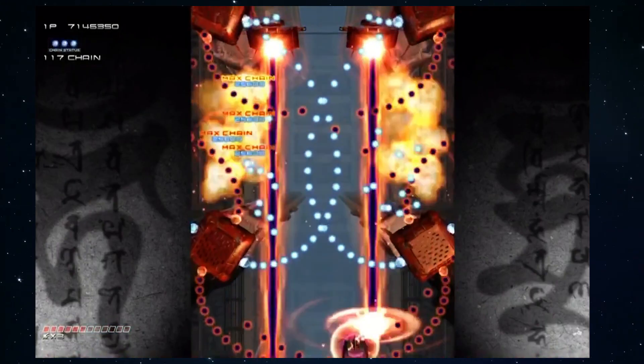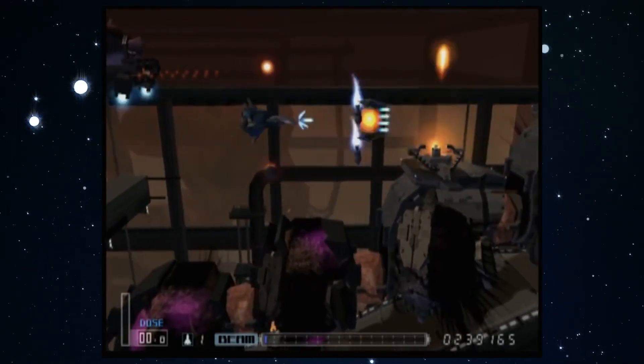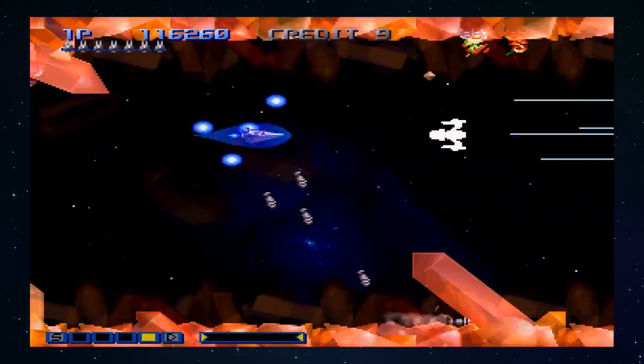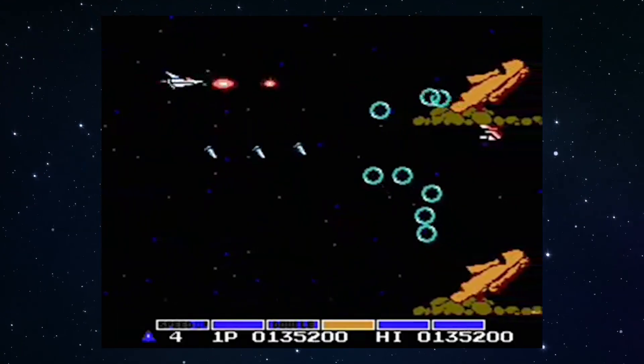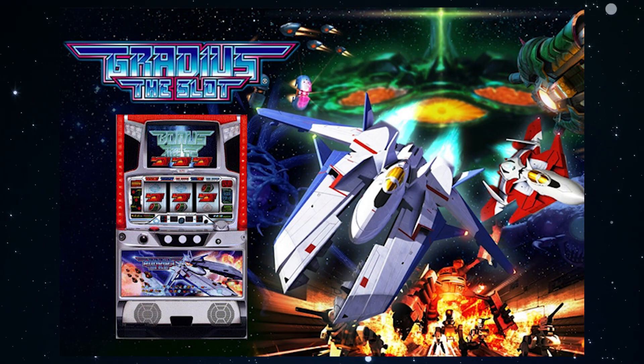For number five, we gotta go to hell — bullet hell. With a tip of the hat to Ikaruga, and a subtle curtsy to the R9 from R-Type, we gotta go with the ship that was there before them all, and it's fun to say. We're talking about the Vic Viper from Gradius. Originally starting as an arcade machine, the Vic Viper and Gradius would go on to hit all of the major consoles, spawning numerous sequels. And then that spaceship would go to spaceship heaven and become the thing that all spaceships long to be: a slot machine.